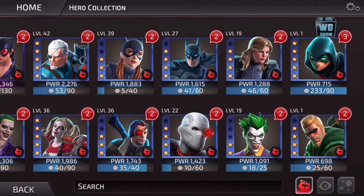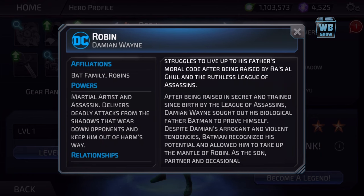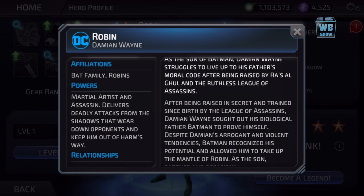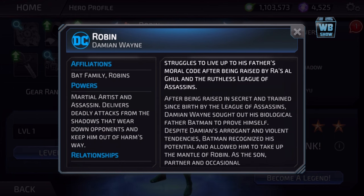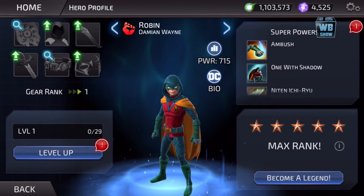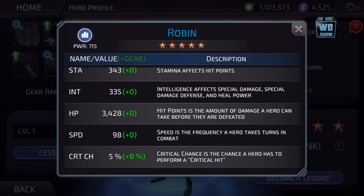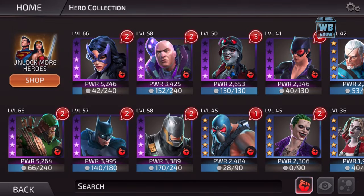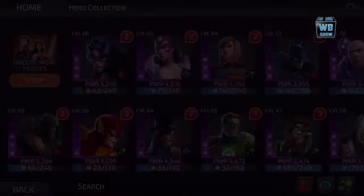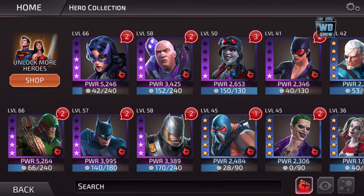Now let's go over the character. Here's his bio: as the son of Batman, Damian Wayne struggles to live up to his father's moral code after being raised by Ra's al Ghul and the ruthless League of Assassins. His speed is 98 — holy moly! He could start replacing some of my characters. I don't know which one yet, but speed 98 is pretty good. I like my Damian so far.